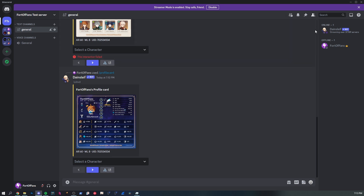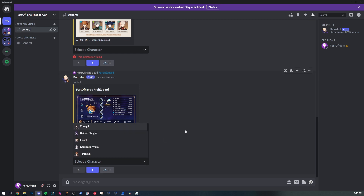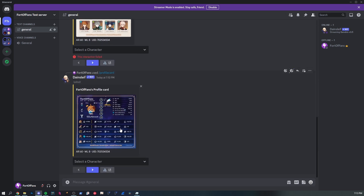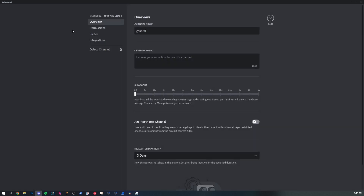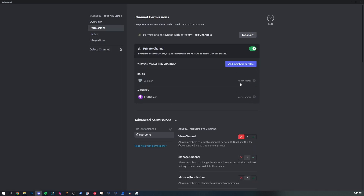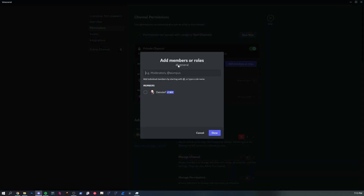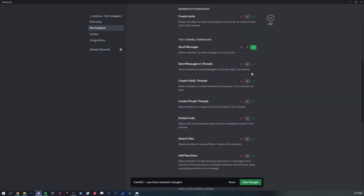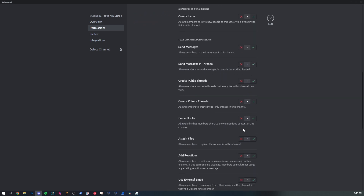If the bot can't see the channel — as shown in the members list — and you trigger the command, you'll see the front page of the command, but you will not be able to use the select menus. Make sure the bot has access to the channel. This can be done by enabling administrator, or by adding Dainsleif as a member and making sure 'View Channel' and 'Send Messages' are both checked on.